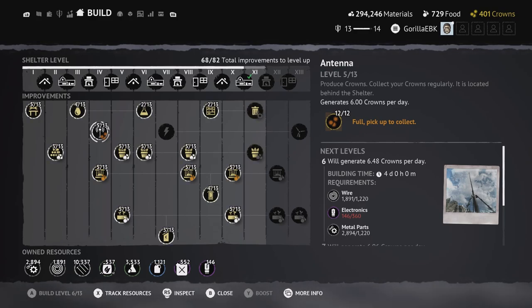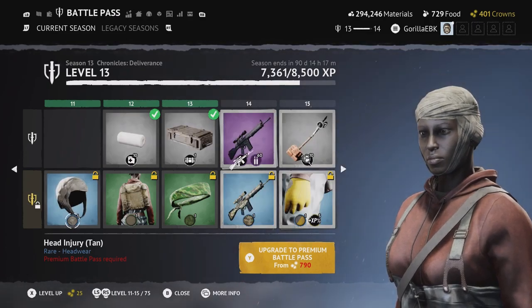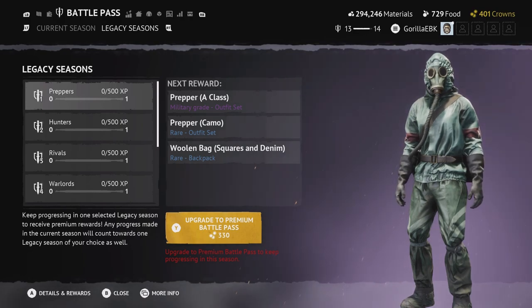Insurance is kind of an exception, but never do it as a beginner. You want to save your crowns to 330, and why? So you can buy legacy seasons and invest in them to get more crowns. The best legacy seasons to get are the ones that have 75 crowns in the least amount of levels.